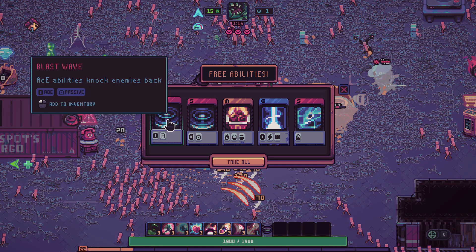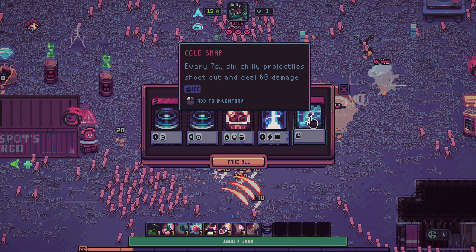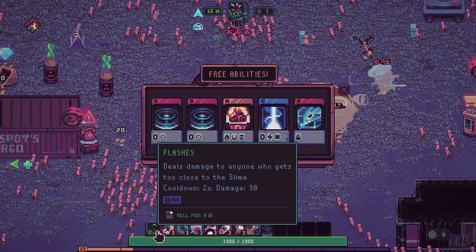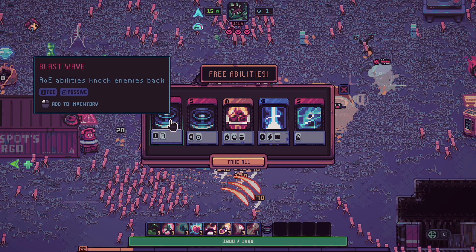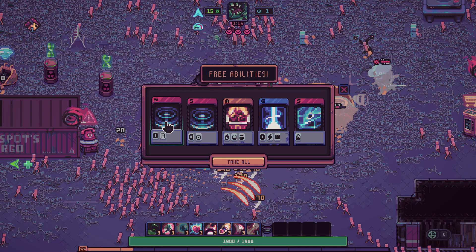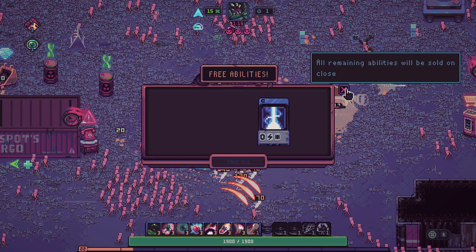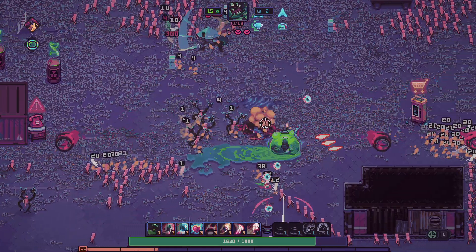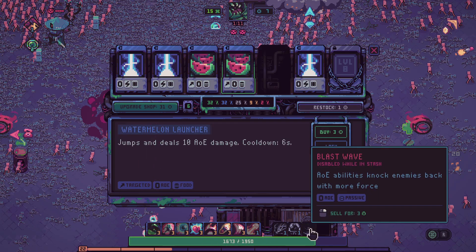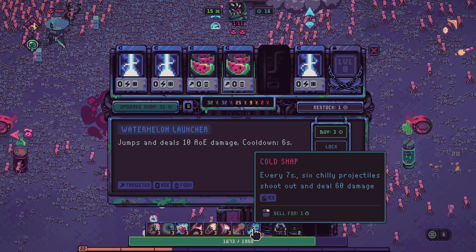Five abilities every seven seconds dealing 60 damage. I think I might sell the flashes. Hey, abilities knock enemies back - nuggets of darkness. Let's take the S-tiers and then the A-tier. We got five drops out of that - that's pretty sick. Immediately upgraded, more force. Gold snap - let's sell the nuggets, now the gold snap's on there. That's AOE, that's AOE, that's just fire, that's just ice.